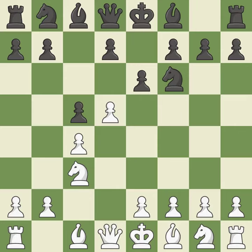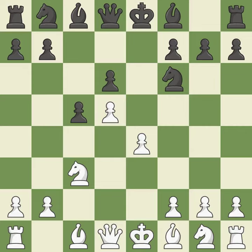Exd5 captures the D5 pawn and attacks the C4 pawn. Cxd5 captures the D5 pawn and controls the E6 and C6 squares. D6 supports the C5 pawn and allows the light-squared bishop to develop. The pawn on D5 is supported by E4, which also makes room for the light-squared bishop to advance.